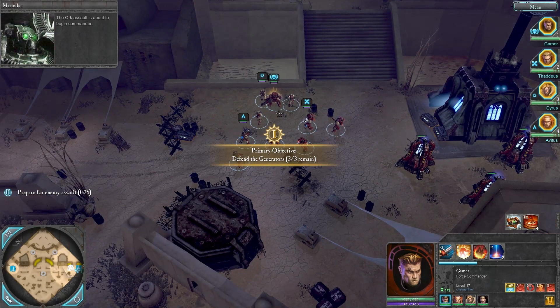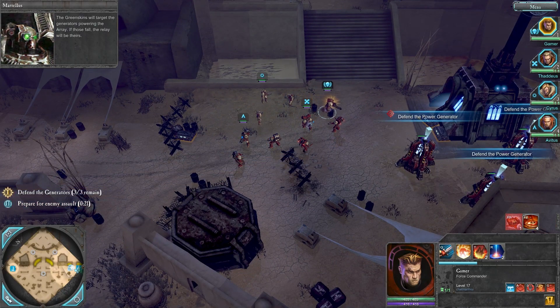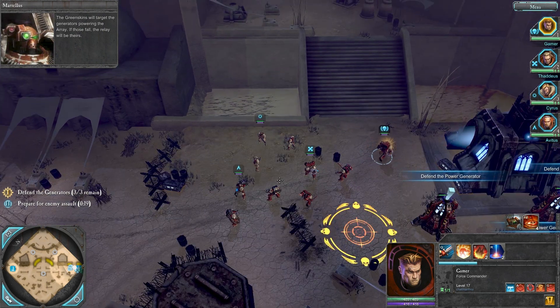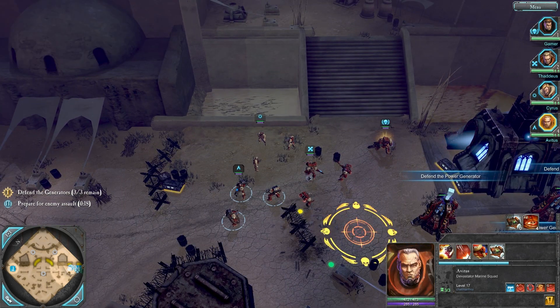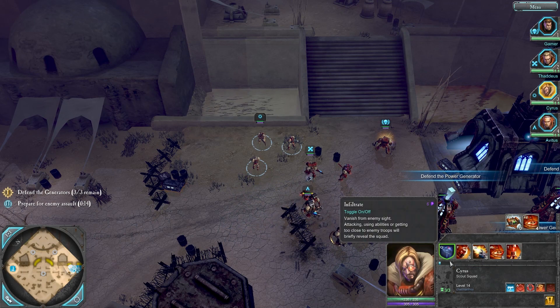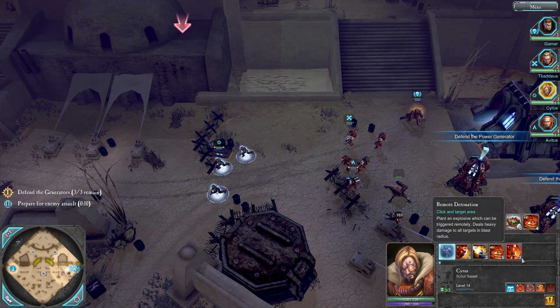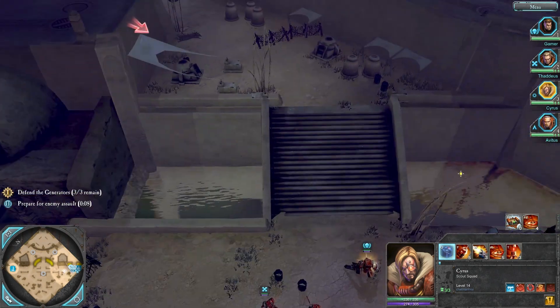The assault is about to begin, Commander. The Greenskins will target the generators powering the array. If those fall, the relay will be theirs. Alright, let's see where they're coming at us from. The Raptors recruit stand ready. Be vigilant. Silent movement. Placing explosives.